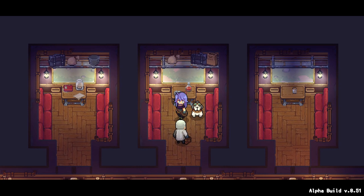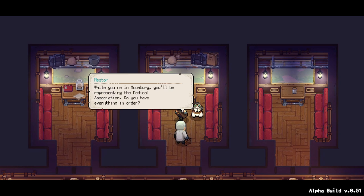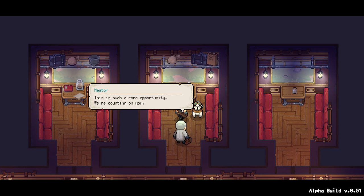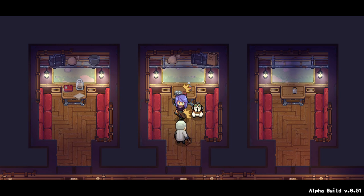The next stop is Moonbury. Before we get there, I want to make sure that you are ready. While you're in Moonbury, you'll be representing the Medical Association. Do you have everything in order? This is such a rare opportunity, we're counting on you. If you are successful, we may finally be allowed to establish a branch on the island. It seems that we've arrived. Let's get going. Come Duke. Look at him waddle, oh my goodness. The cutest. Here we are, Lisa. Moonbury.